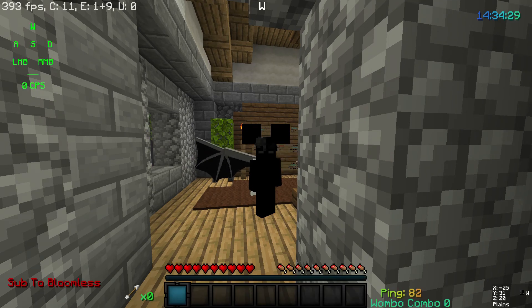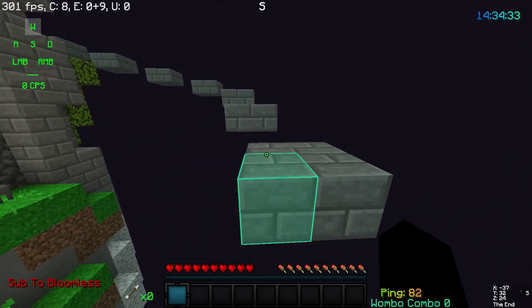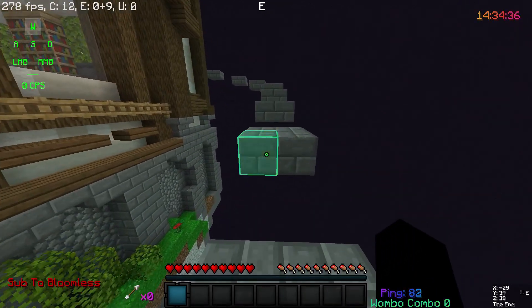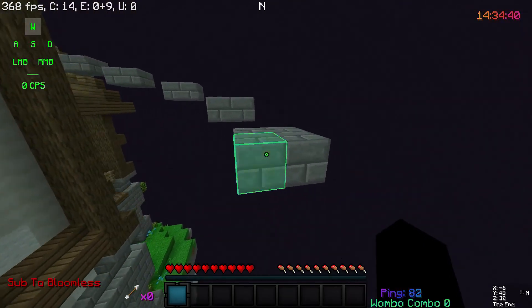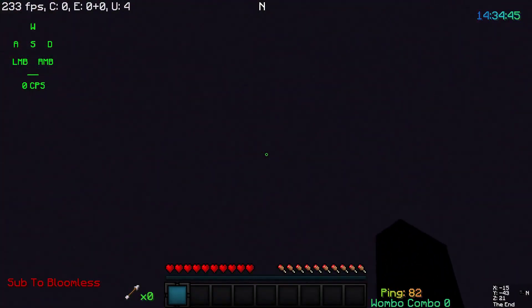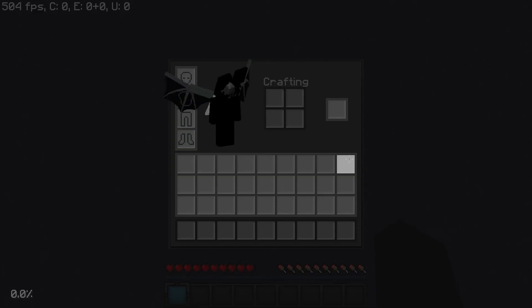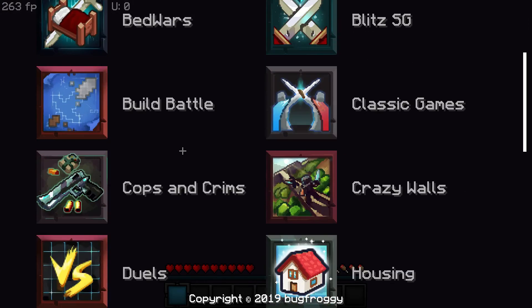Hello everyone, welcome back to another video. Today I'm going to be showing you guys the Better Dropping mod that was released yesterday. Basically, it makes it so that you can bind a weapon or a block so that it doesn't drop. There are many commands and I'll go over it in the video. But yeah, let's get into a game of Skywars.